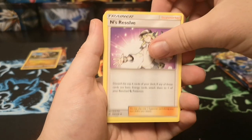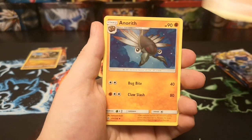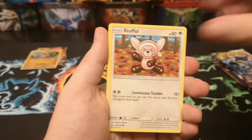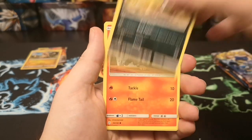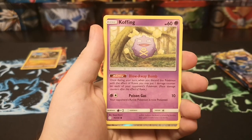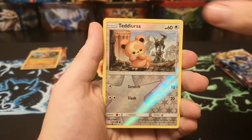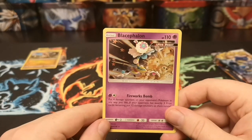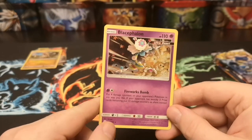Leaf energy, Incineroar's Resolve, Leavanny, a riff Pikachu, Stufful, Ponyta, Litleo, Cofagrigus, reverse Teddiursa, and a holo Blacephalon — as a will-o'-wisp rare.